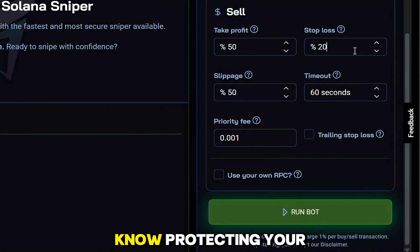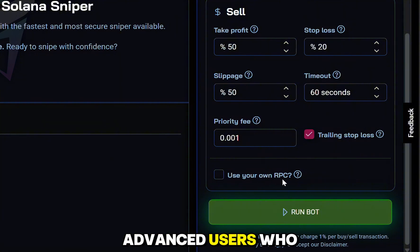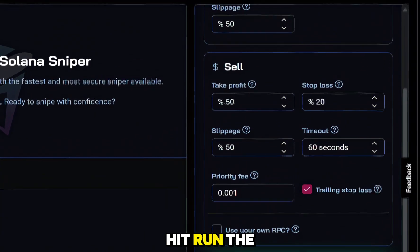For the stop loss — protecting your Solana — I'll leave mine at 20, and slippage also at 50, because I want to guarantee I can get out of the trade. For the timeout, I'll leave mine at 60 seconds — this means if the take profit or stop loss doesn't trigger, I can sell after 60 seconds. Priority fee stays at 0.001. Trailing stop is an advanced feature where if the price moves up, the stop loss moves up with it. Use your own RPC is for advanced users with private nodes who can paste their own HTTPS RPC endpoints — I'll leave mine off.